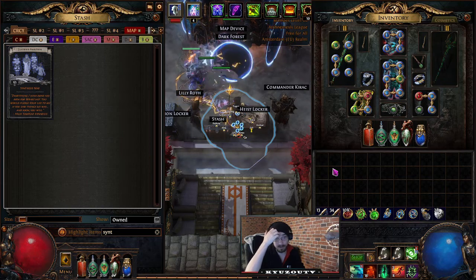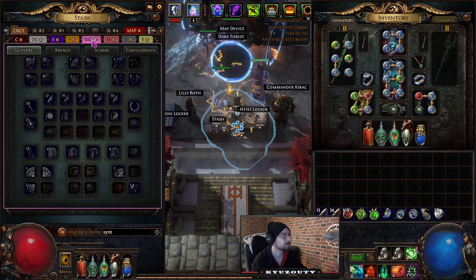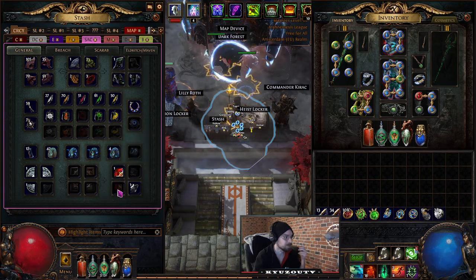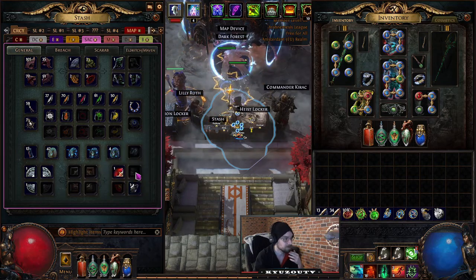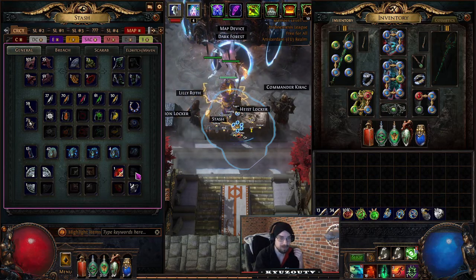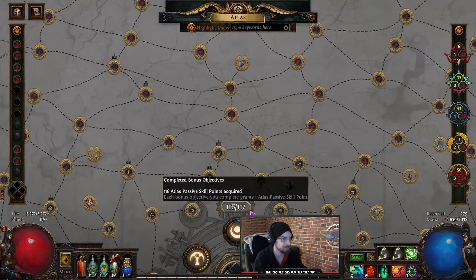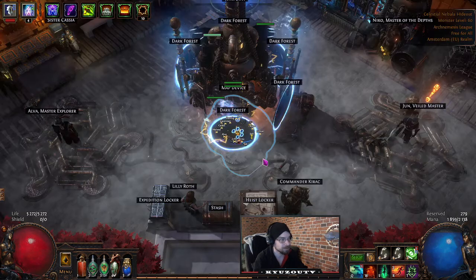Kill the Elder in the Shaper's Realm — that's Uber Elder. You need to kill Shaper for two specific fragments (Fragment of Knowledge and one other) and kill Elder for two fragments (Fragment of Emptiness and one other) — four fragments total to fight Uber Elder. Defeat the Maven by completing her influence. Kill Eater of Worlds and Searing Exarch.